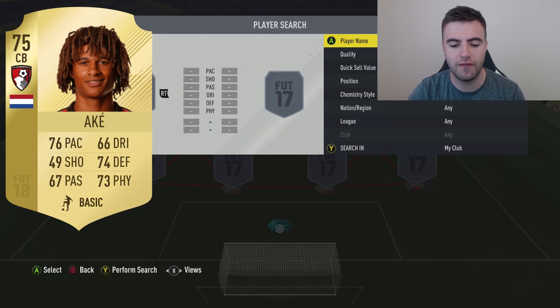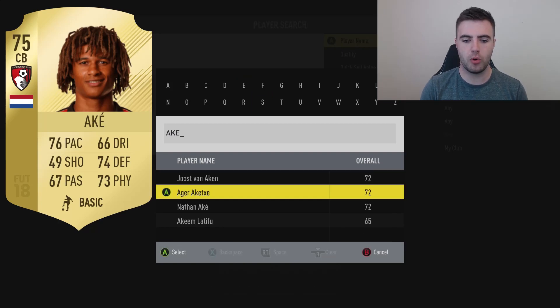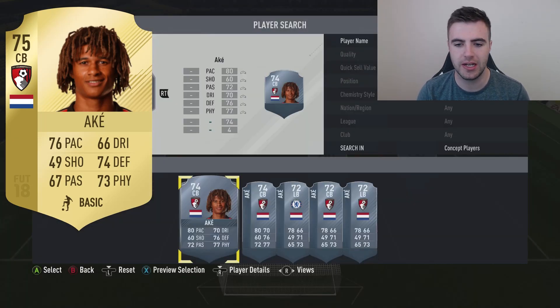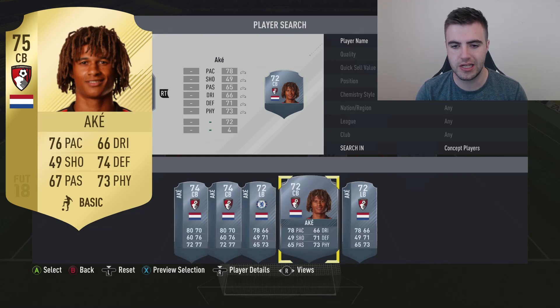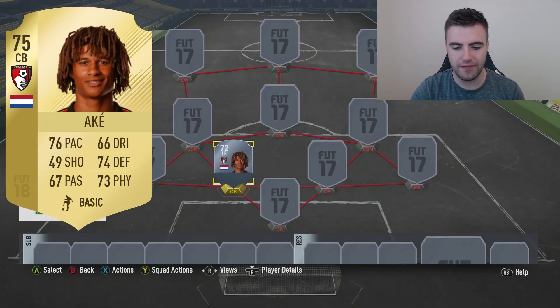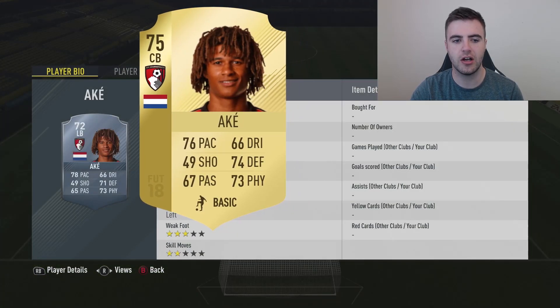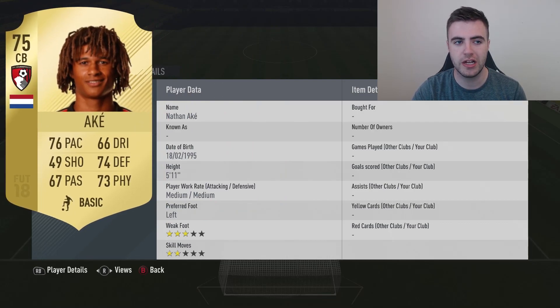So we're going to go into it with our first player, and that is Nathan Ake. He was at Bournemouth and Chelsea technically — he was bought by Bournemouth permanently this summer. These are his in-form cards as a centre-back, but his original card at the start of the game was a left-back. He's now going to have a centre-back card instead of that left-back card. He's got a slight pace downgrade and his defending's gone up a little bit. Everything else basically stayed the same.